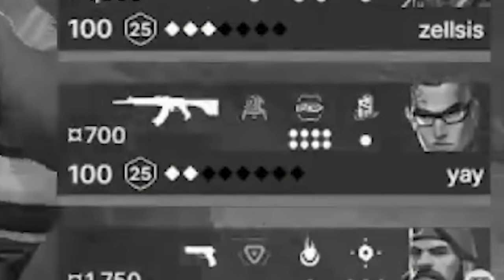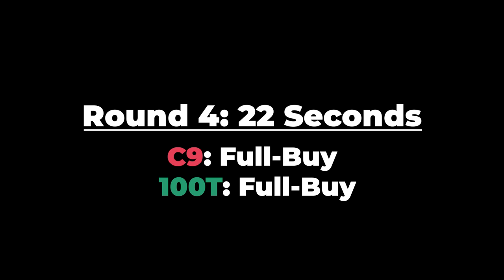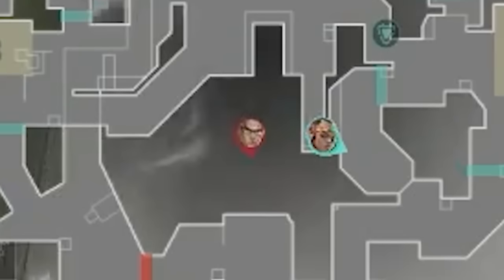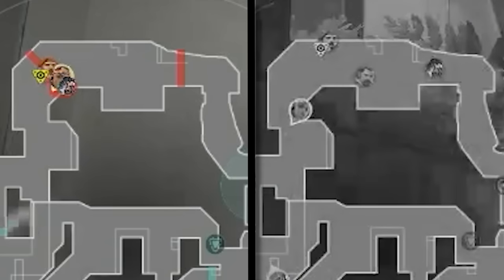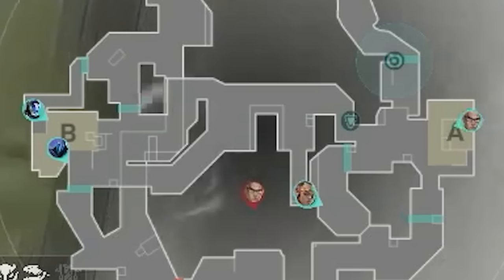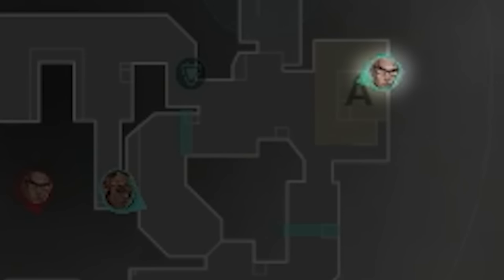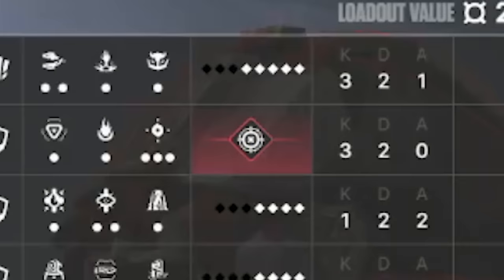Both teams are on basically full buys — it's the first gun round of the game. Cloud9 open with 4 arcade and Ye going to B main, wanting a fast B execute through arcade. 100 Thieves open with 2B and 3 towards A. Their A players are doubled up sand with Cryo opping on site, while their 2B players are playing on site. This could be scary for 100 Thieves because Vanity has his brim ult — there won't be much room on site once that comes lasering down.